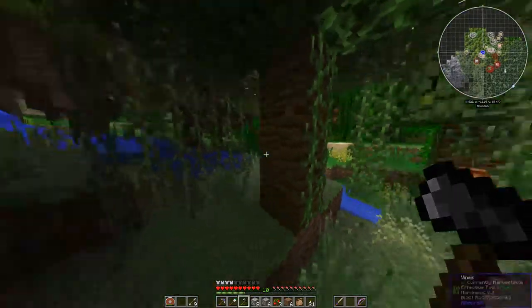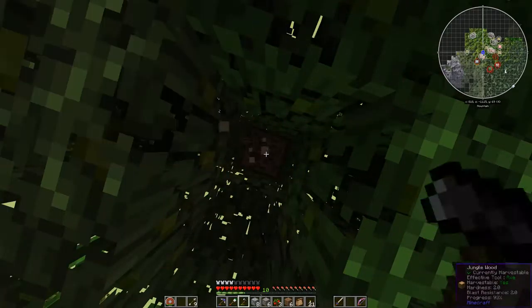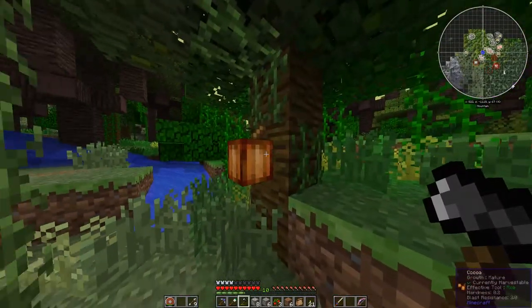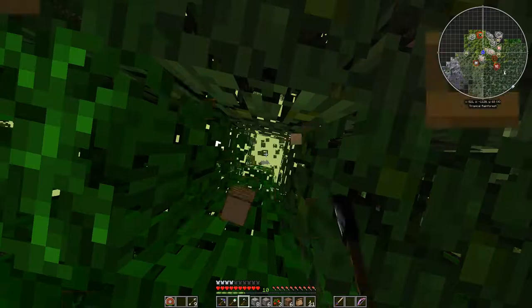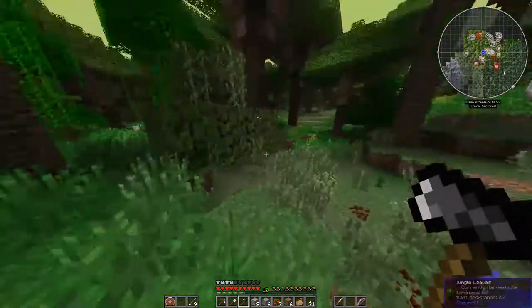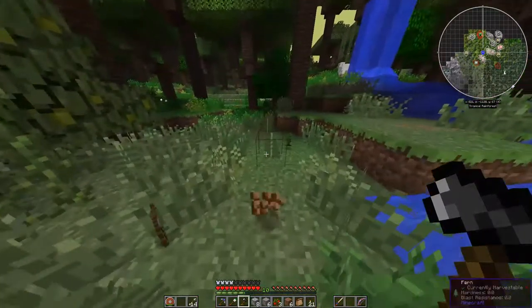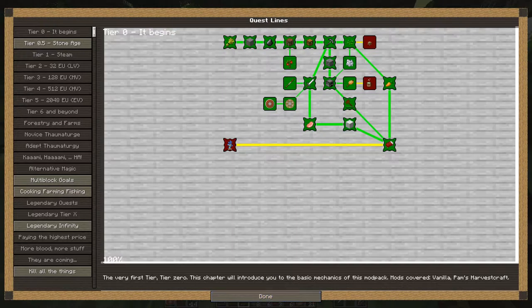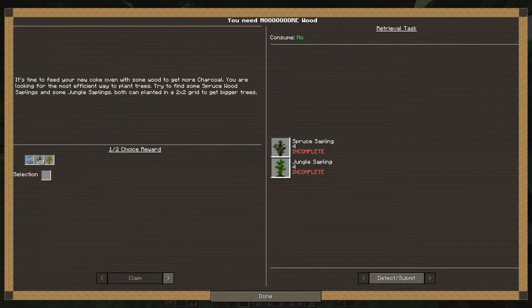Found somewhat of a jungle biome, which we need — jungle saplings — to complete one of our quests. So we're just going to go around here and pick up these jungle trees and get a couple saplings. I think we need four of them. Already had the spruce, and spruce is fairly easy to get. In our stone age quest, we need spruce — which we already have — and four more jungle saplings.